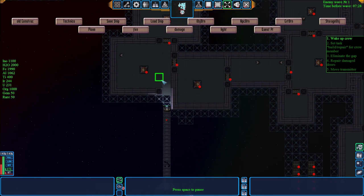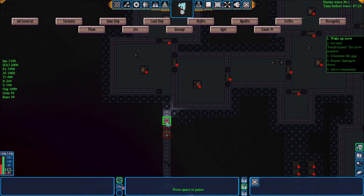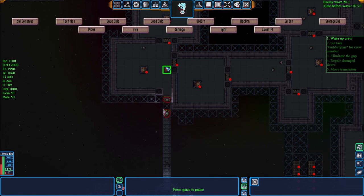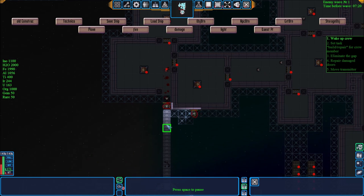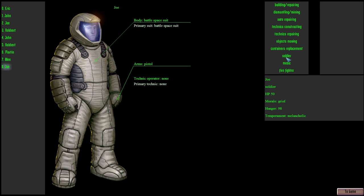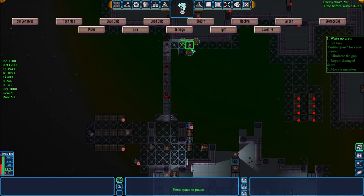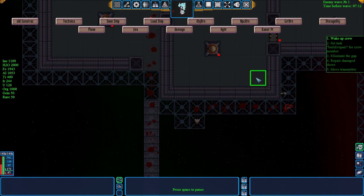And when you plan on going into an enemy station with your little soldiers, you want to make sure — oh man, he's really going after him — you want to make sure that they have the soldier task equipped. Otherwise they're just totally going to get eaten.